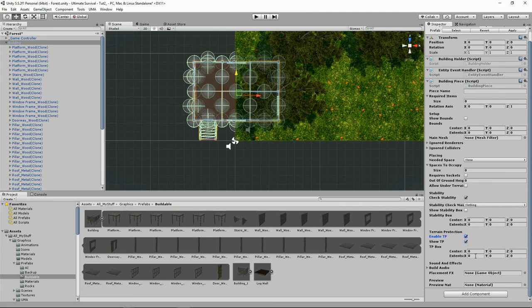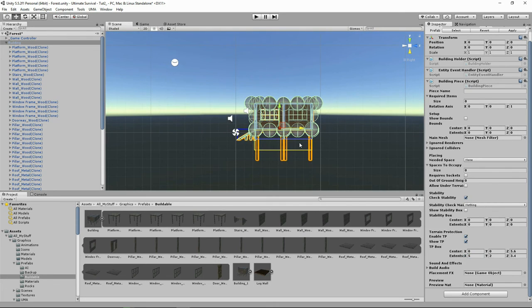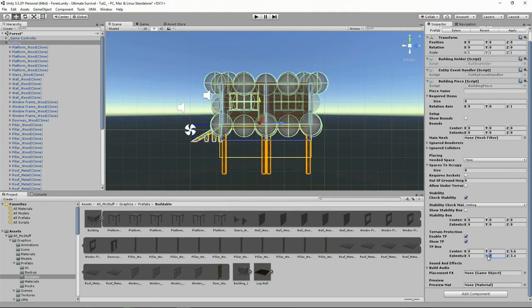I do want to have terrain protection. So here's our box — let's set it to 5.5 in the middle. It's too big — let's try 3.4 and 5.6. Checking the rotation, you can see it's still too big — let's try 0.5, because we just want the floor and a bit of the base. 0.3 — there we go, that's not bad.